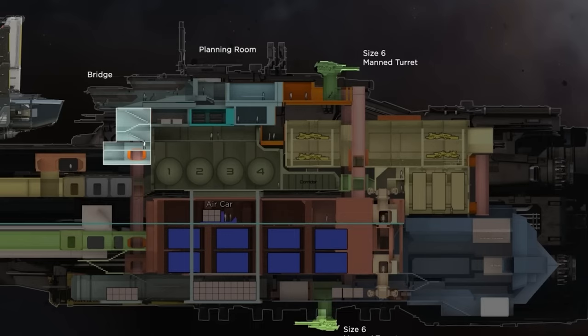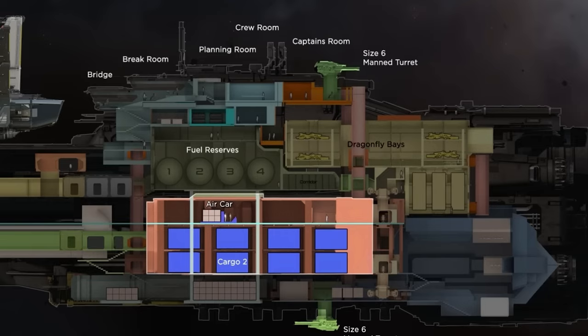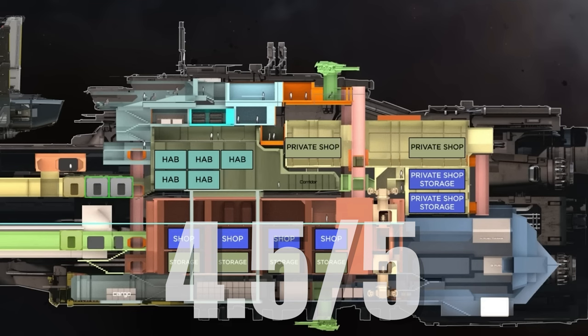The base Kraken brings nearly 3,800 SCU of cargo storage, while the Privateer has just under 800. But this trade-off comes with incredible offsets, as it swaps the storage for 10 internal markets — comprising eight public stores and two private — each carrying an additional 189 SCU for nearly 2,000 SCU of additional storage. While this combined payload is still 1,000 SCU less than the base variant, the leveraged benefit from these shops offers much more utility and opportunities. For these reasons, the base Kraken gets a 4 out of 5, while the Privateer gets a 4.5 out of 5.